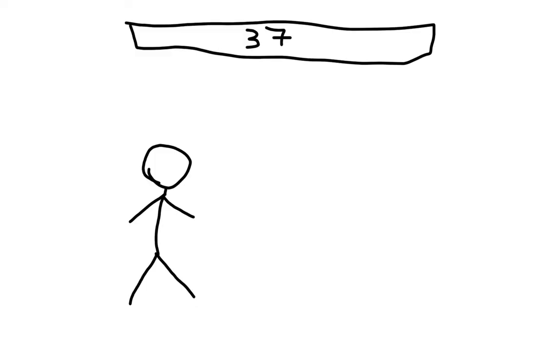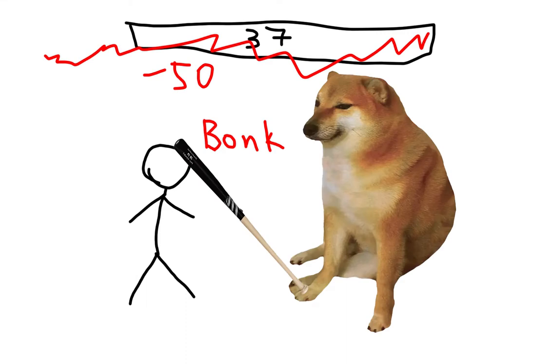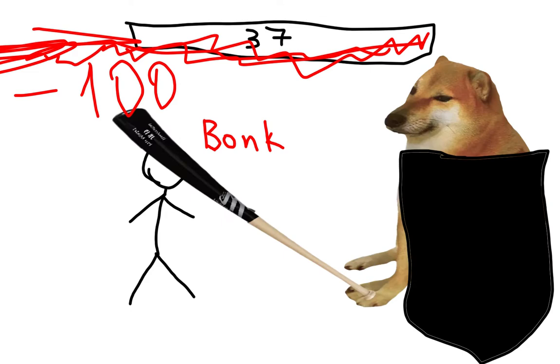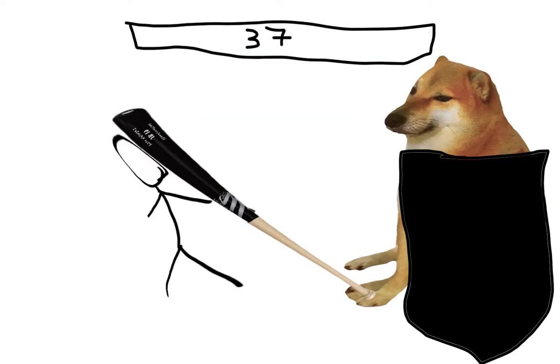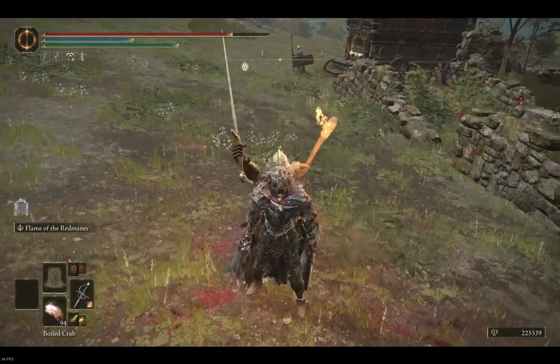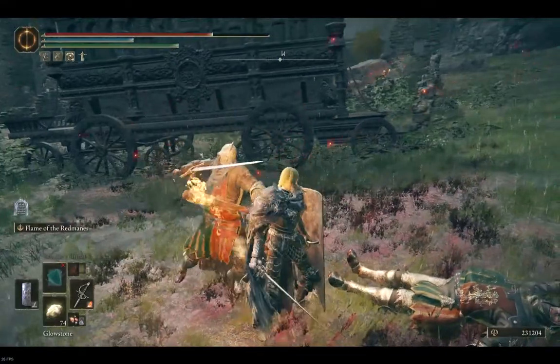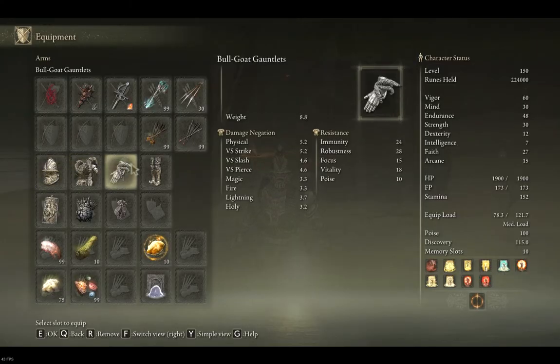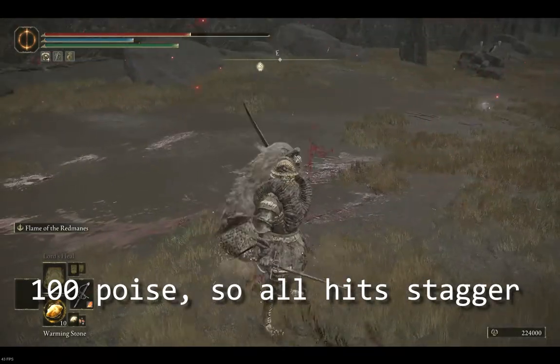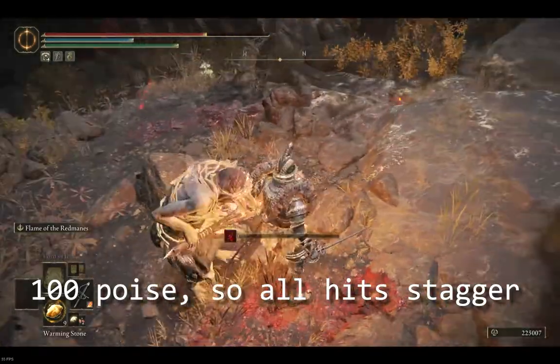What's poise? Think of poise as an invisible bar with the size of your poise stat. Every hit with a light weapon, like a sword, reduces 50 points from this bar, and with a heavy weapon, like a greatsword, reduces 100 points. Once the bar goes to 0 or below, you are staggered, and the bar immediately goes back to the max value. So you need at least 51 poise to receive 1 hit from a light weapon without any stun. In case you are hit with a two-handed weapon, it does 10% more poise damage, so to resist a two-handed hit from a heavy weapon, you need at least 111 poise.